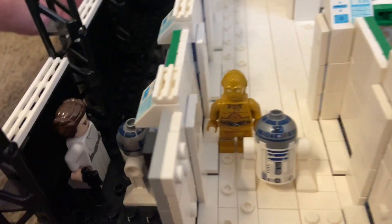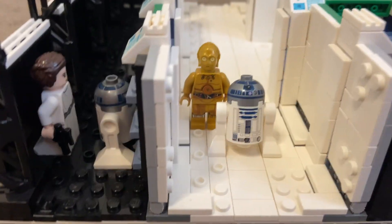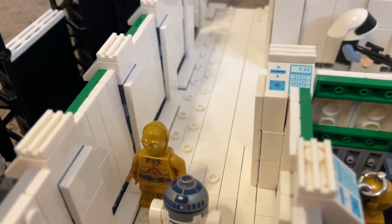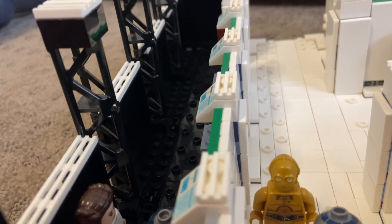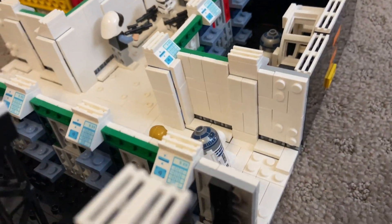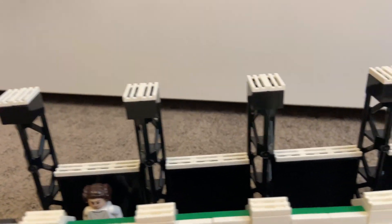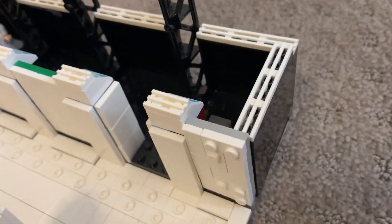Moving along, here we have C-3PO and R2-D2 walking down the hallway. This walkway is supposed to be for the rebel trooper — you'll see that in the stop motion. You can see the same wall pattern continuing along here. The ends were actually three studs wide instead of the normal four for the panels, so I had to do a little adjusting. That gives you these cool three-stud panels instead of the normal four-stud ones going along both sides all around. At a certain point I also ran out of two-by-two tiles, which you can see along here.